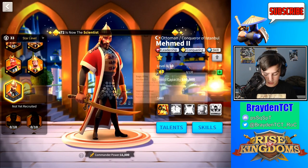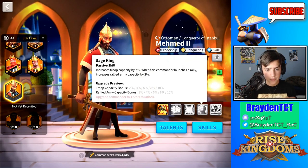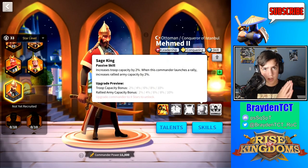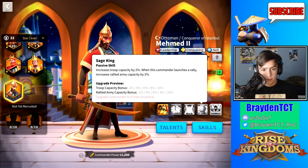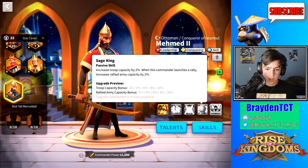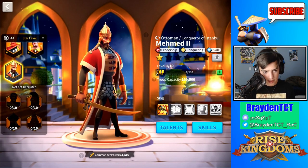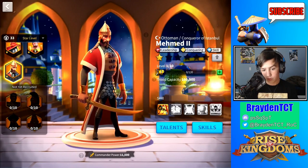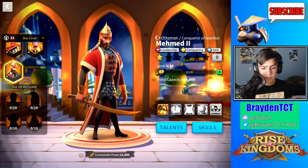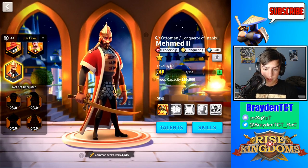Mehmed can also be used for attacking barbarian forts, but he is generally used for attacking cities because usually when you attack cities it's constantly reinforced. When it's just a barbarian fort rally, it's usually half full or not always full because it's not planned. He's still good for barbarian forts, don't get me wrong, but if you want to use him to his full potential, I'd suggest using him for attacking cities.